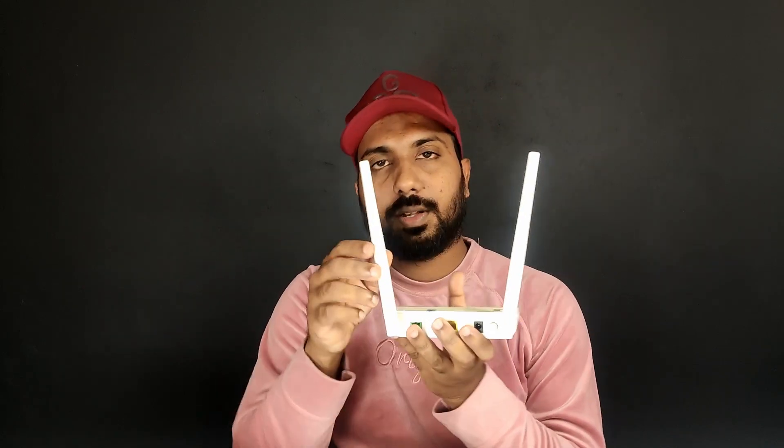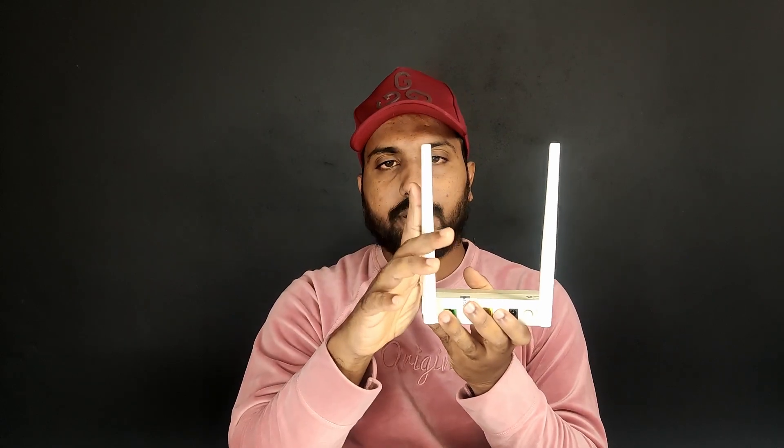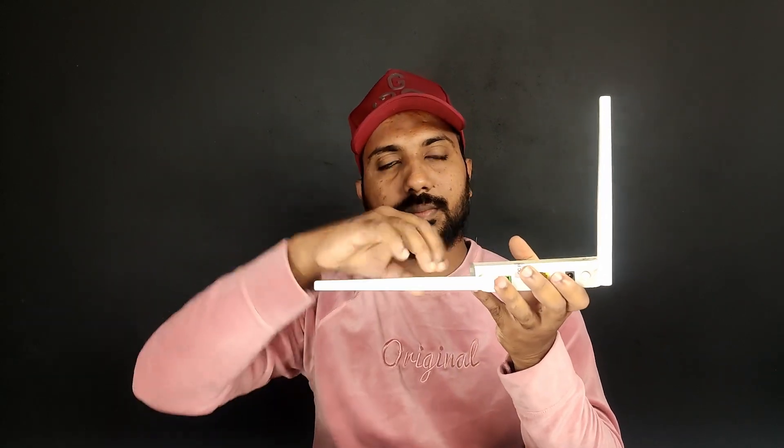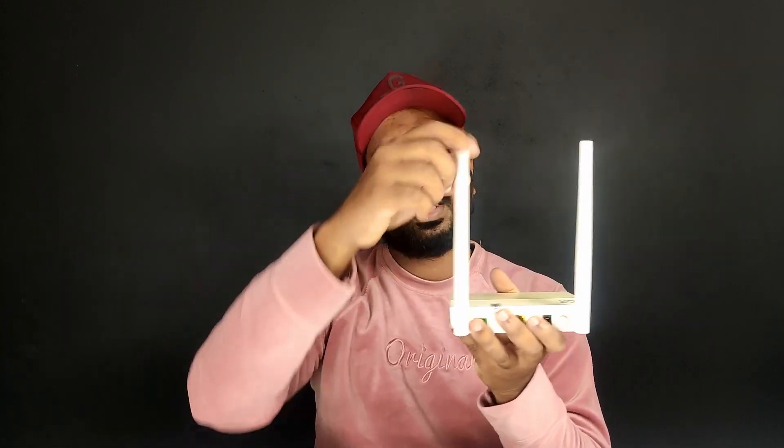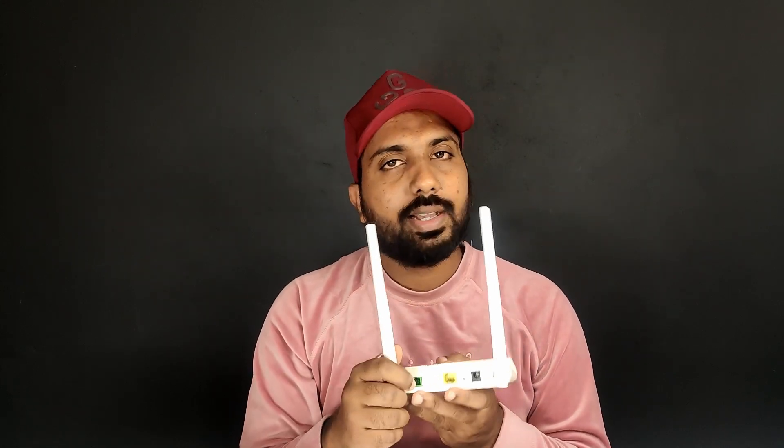The transmit power readings are 1.5, 1.7, 1.8, 1.5, 1.6, 1.8. Now, we are going to show you the maximum range. This is the range at maximum setting — it will transmit over a long range. You can see it. We have a nice Wi-Fi extender.